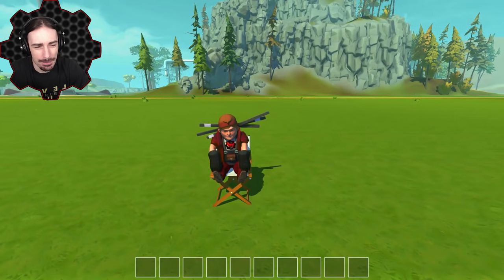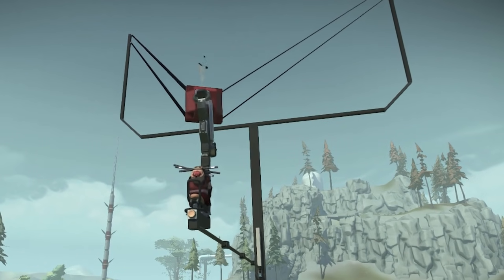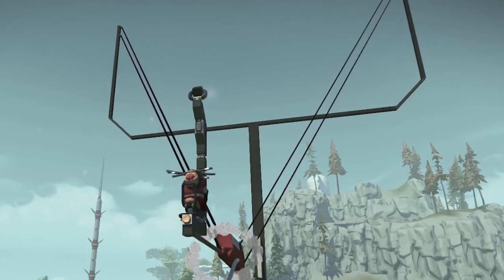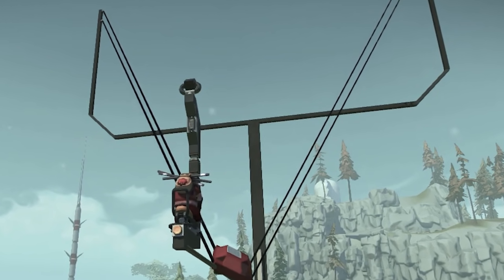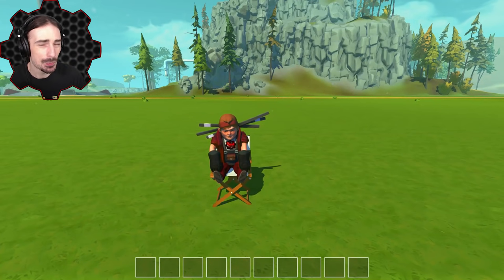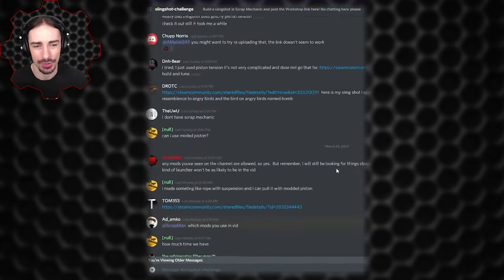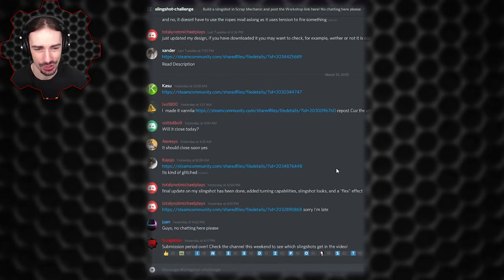Welcome, ladies and gentlemen, back to Scrap Mechanic. Last week I attempted to build a slingshot using the ropes mod, and I was very unsuccessful. But I didn't want that to be the end of the slingshot concept, so I passed the challenge off to my community in my Discord to see if they could come up with slingshots that actually work. And I wasn't sure what I expected, but you guys actually delivered. This challenge was open for about 5 days, and I got about 100 individual submissions for slingshots.